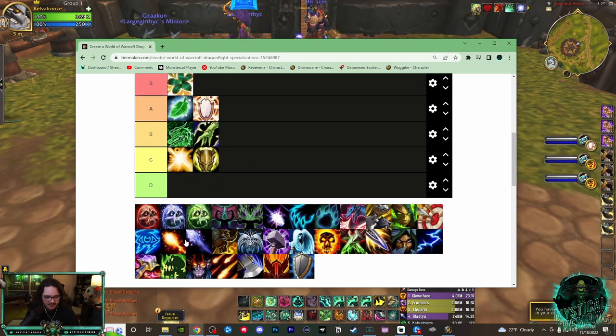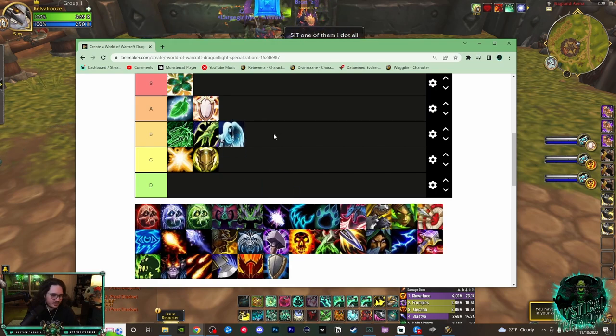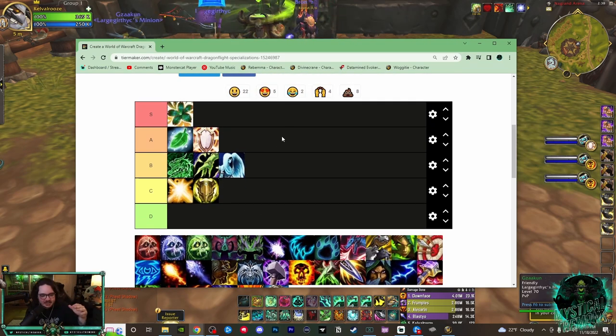Resto Shaman is B tier. Holy Priest is also B tier. This is the tier list.